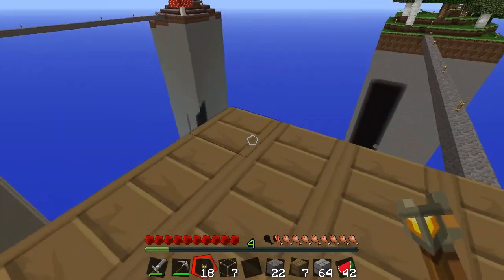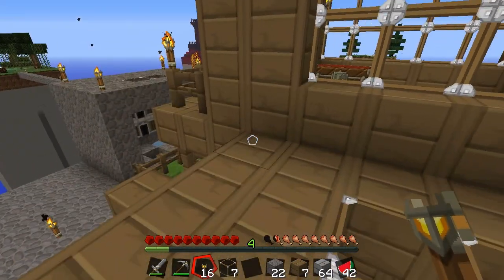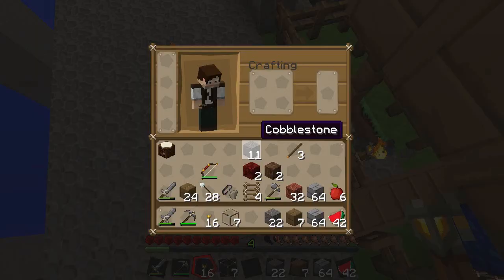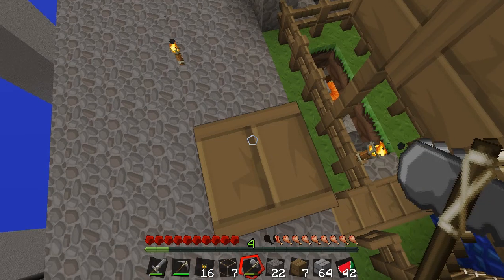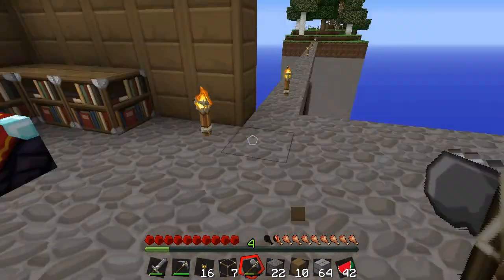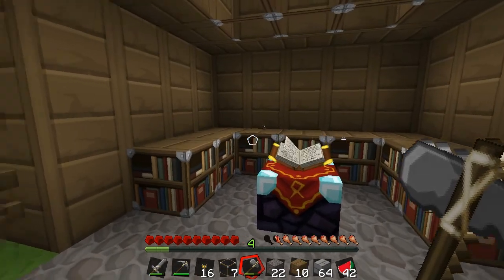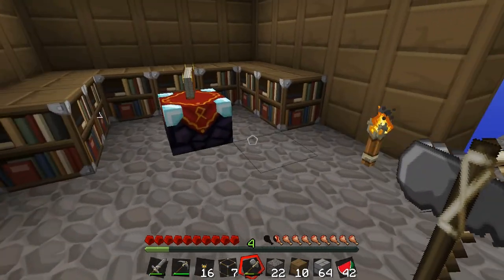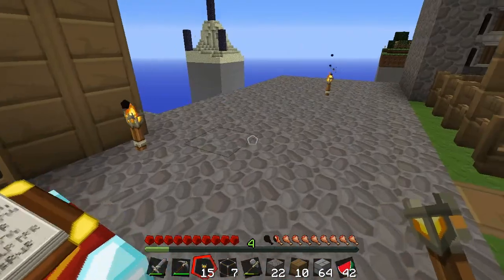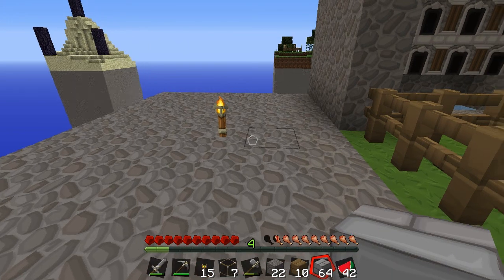Just as protection, put that there, that there. All right, so that is the start of our enchanting room. We're going to replace these with books but we'll just put a torch there for now, and this side will be our brewing room.